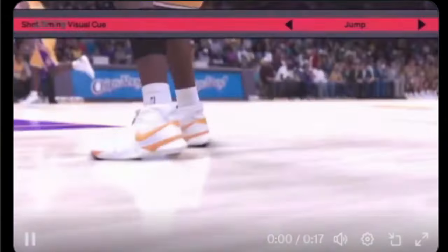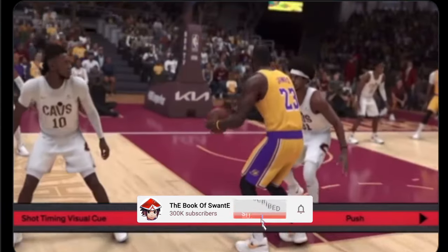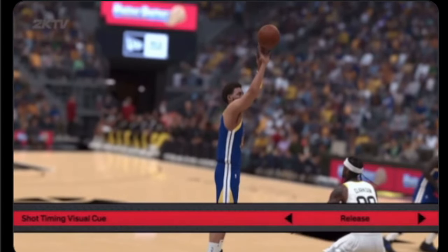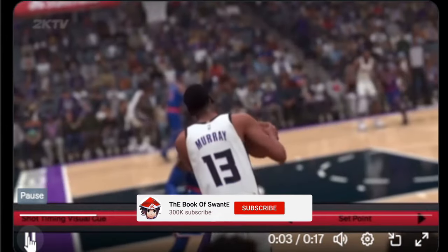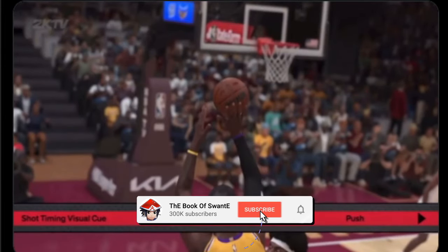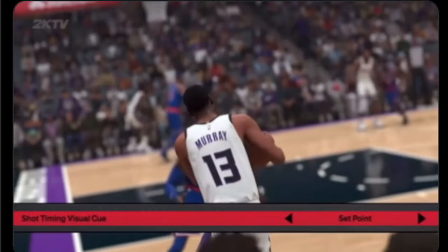Here are the visual cues explained by Mike Wang. I personally use 'release,' but listen: 'Jump' is when your player's toes leave the floor. 'Set Point' is when the ball is raised above the head before the shooting motion begins. 'Push' — the default — is when the shooting motion is underway and the ball is being pushed forward. 'Release' is just before the ball leaves the shooter's hand. The whole problem is there's so much latency in 2K across different modes, so it's kind of hard — you have to get used to it and have your prediction skills up.